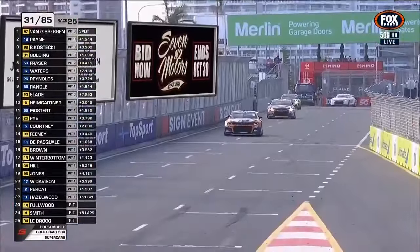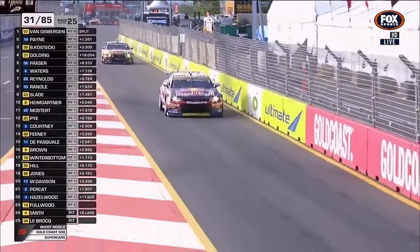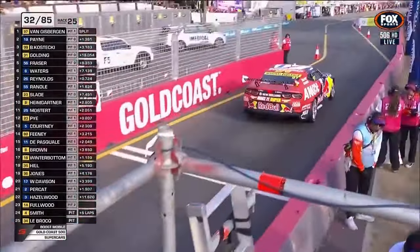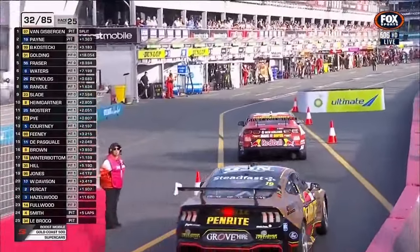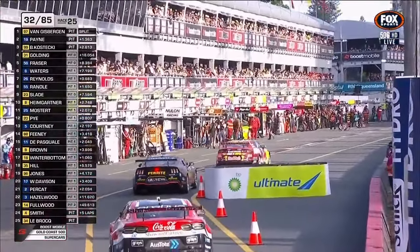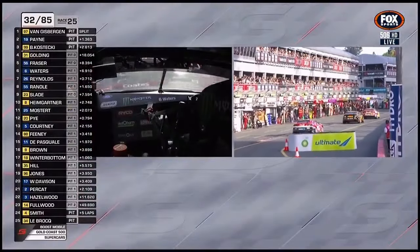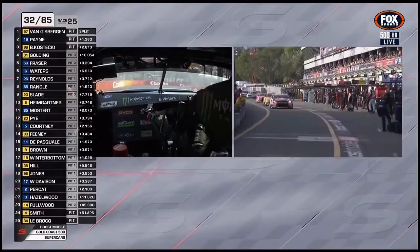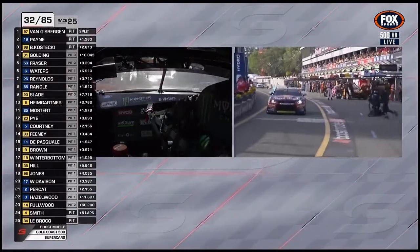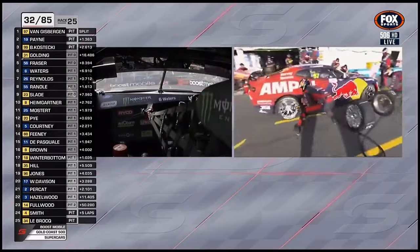Van Gisbergen and Payne, Kostecki, Golding, Fraser are rolling out there now, working lap 31 of 85. Van Gisbergen comes in and is shadowed by Payne, so they're locking their fortunes to each other — how much fuel do they each put in? Brodie runs with them. The real curiosity is the first and third car in the queue — that's the championship battle. Matt Payne was very conservative in the braking area in behind Shane on that pit entry.